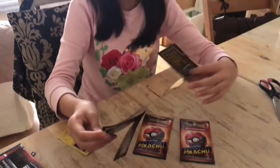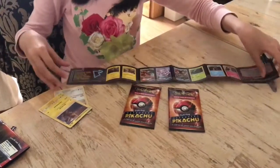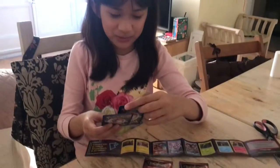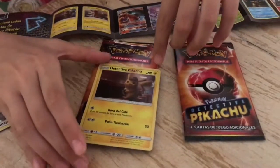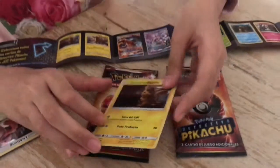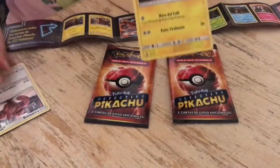So we've got this brochure with all the cards you can collect. These seem to be real cards. The first card I got is Detective Pikachu, 90 HP, and electric type. And here are his moves. Since this is Spanish, I'm not going to read them.